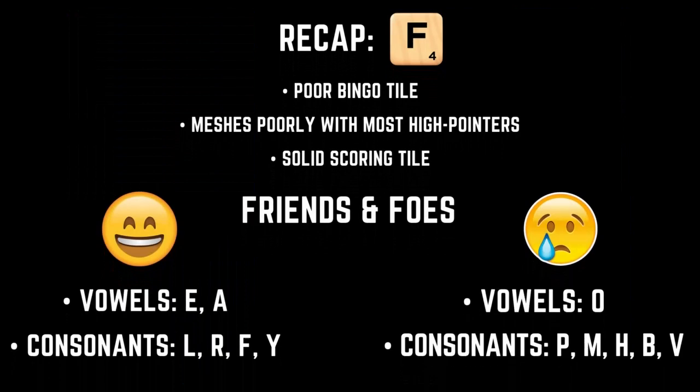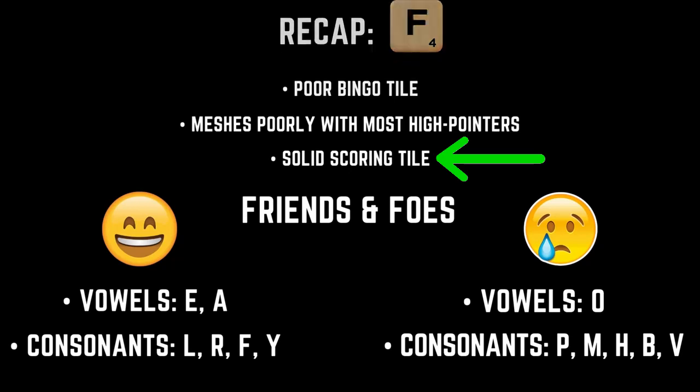Let's recap what we've learned about the F. There's no sugarcoating it — the F is a bad bingo tile, appearing in less than 10% of all seven and eight letter words. A major reason for that poor bingo percentage is that it meshes very poorly with the other high-scoring tiles in the set, a trend that continues into shorter words as well. Still, the F remains a solid scoring tile thanks to a good array of two-letter words combined with a strong four-point face value.